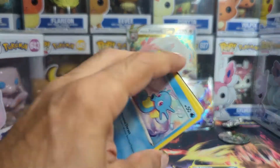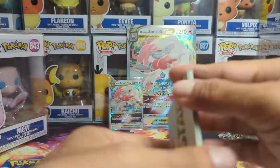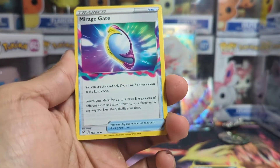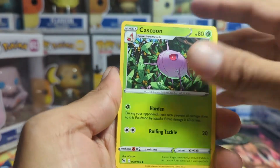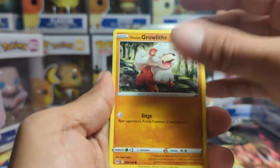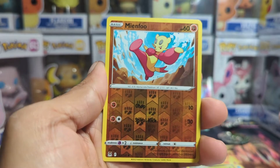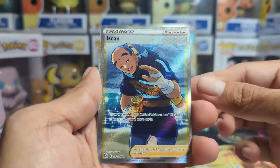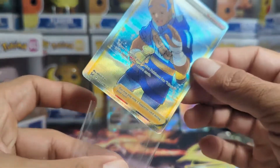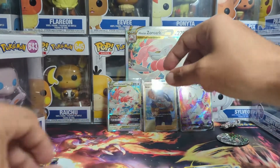So we have our second pack of Lost Origin. See if we get anything in this one, hopefully something. So far we haven't had a single thing, and we have our V-Star card which is also just amazing. Mirage Gate, Castaway, Comfey, Shuppet, Shellos, Growlithe, Miltank, reverse holo, and a full art Giratine — Ice, ice skin.